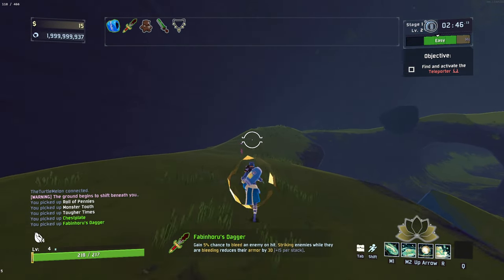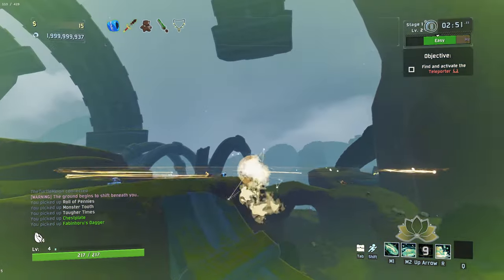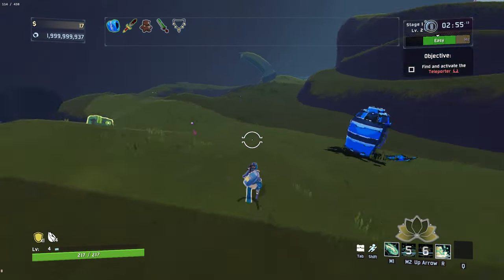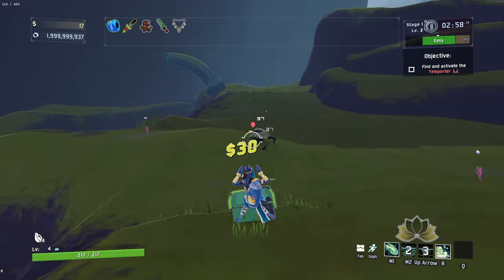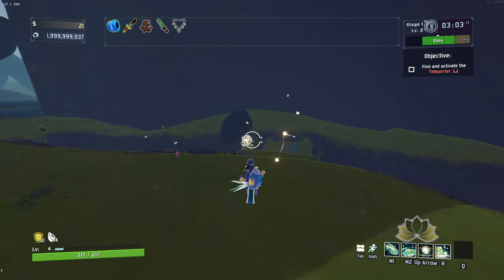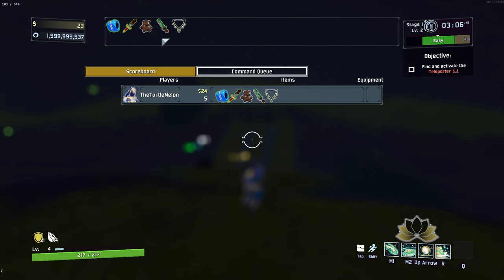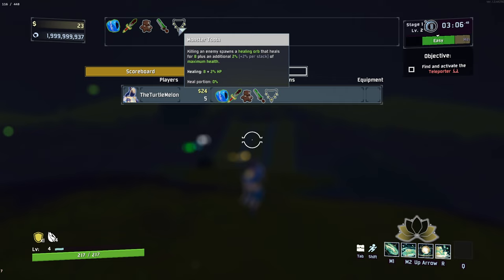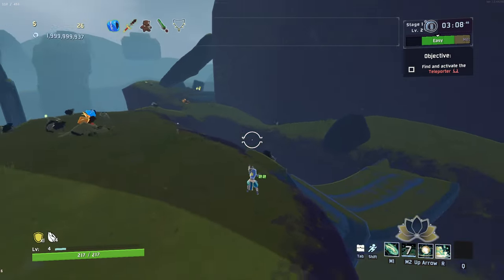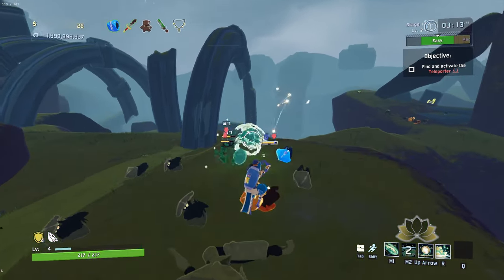5% chance to bleed on hits, and striking enemies while bleeding reduces their armour by 30. I don't know how much armour enemies generally have, but reducing armour seems like a good thing overall. It's a pretty easy stage so far, but we do want to be relatively quick getting out of here. Monster Tooth is actually an item that received a buff — killing an enemy spawns a healing orb that heals for 8 plus an additional 2% of maximum health.